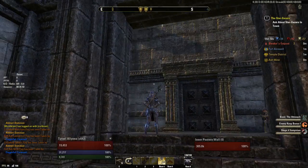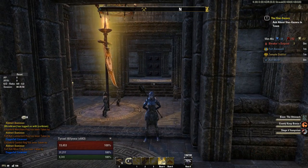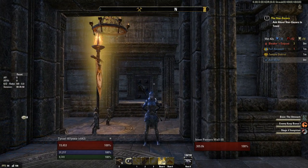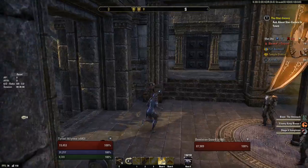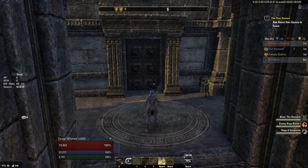Hello everyone. I wanted to quickly go over how to set up oils in an inner keep defense when the inner posthum wall comes down — that being the sidewalls. For the front door I'll make another video for that, but I just want to cover the sidewalls. First off you're going to need a ton of oils.